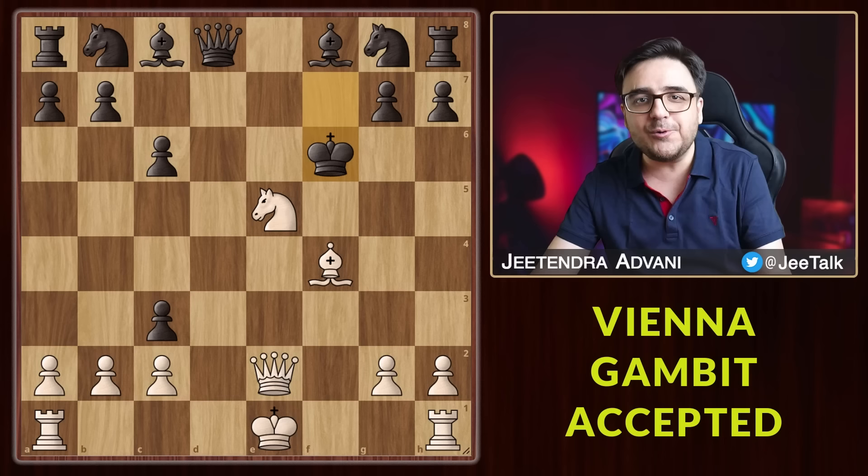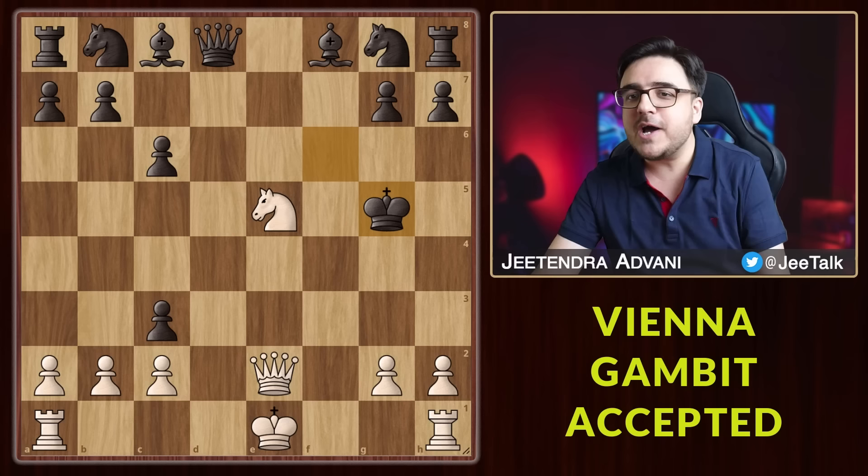If the king moves away, the queen is finished. And even if he takes, you have this beautiful family fork and again the queen is gone. In fact, in a few moves you should be able to checkmate him easily.